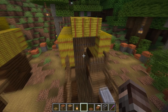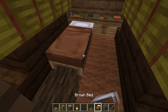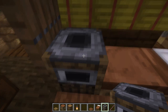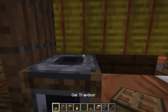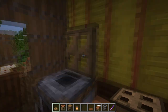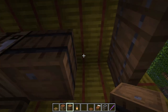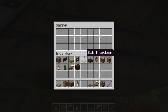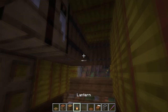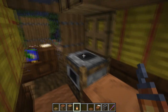Use the maximum space of our interior and place whatever we need to survive in our micro world: a bed to sleep, a smoker to cook a really nice meal, an oak trapdoor on top to look like an oven, a crafting table so we can craft, two barrels to store our inventory inside, and a lantern to have a little bit of light in our house.